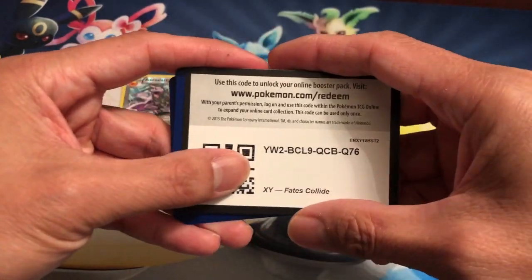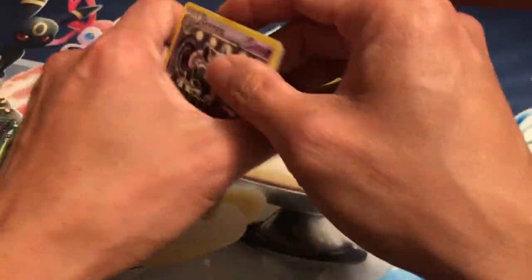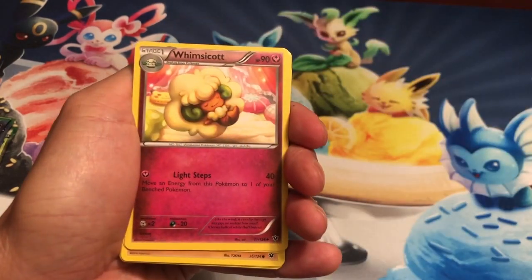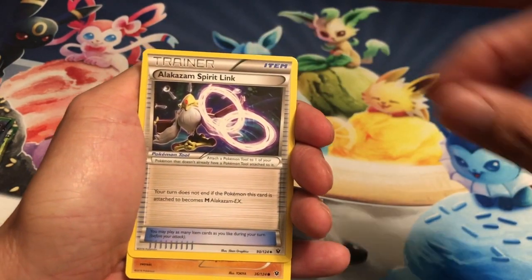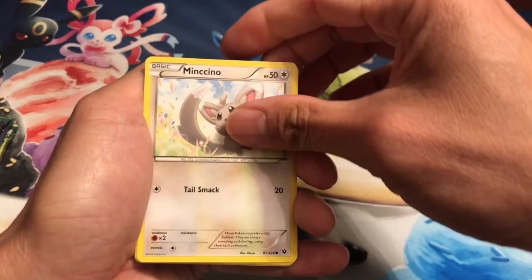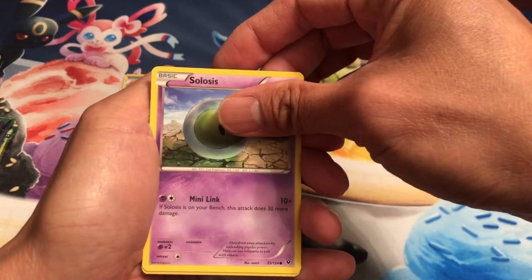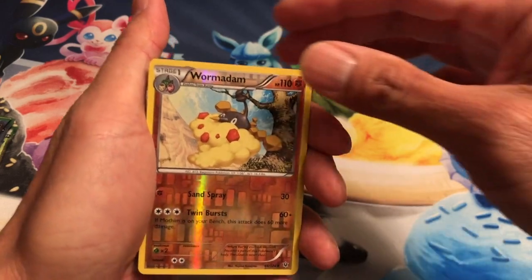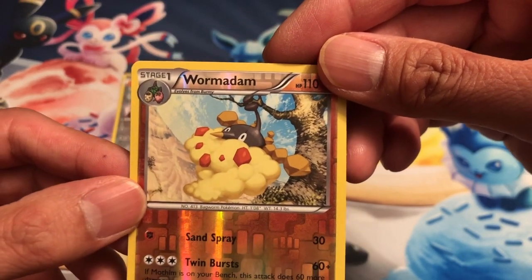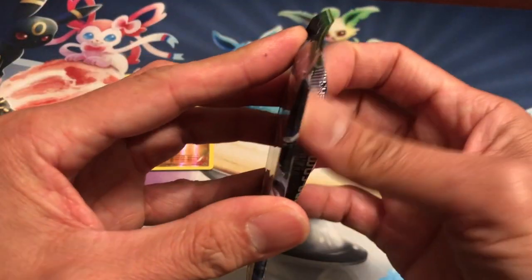Second pack of Fates Collide, here we go. There's a free code card for you guys — I love giving away these codes. We've got Grumpig, Zygarde, Whimsicott, Alakazam Spirit Link, Diglett, Minccino, Koffing, Volbeat, Solosis, and the last card is a Wormadam reverse holo. Wow, that is beautiful — beautiful artwork! So two reverse holos so far for Fates Collide.